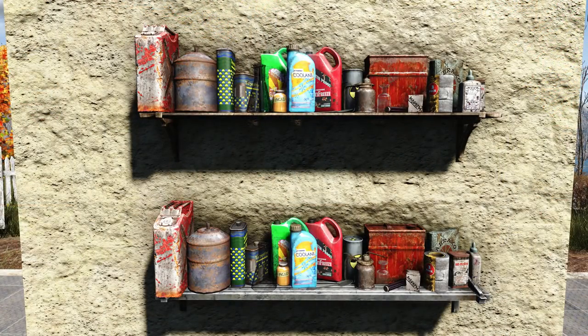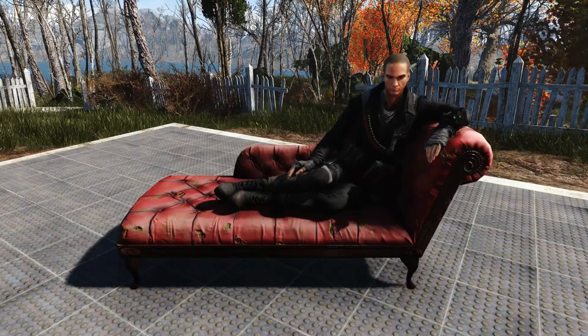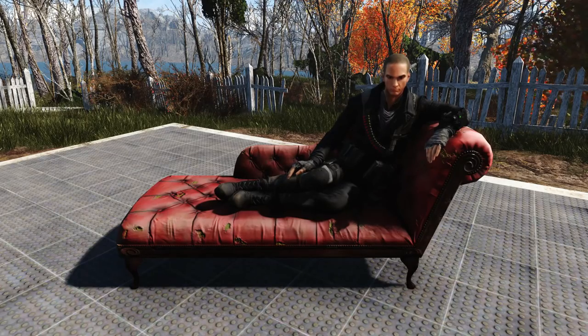There are also 2 new static chem shelves that you can store your chem-making supplies in, which come in wood and steel. The last item is a fancy chaise that uses the post in the Memory Den.